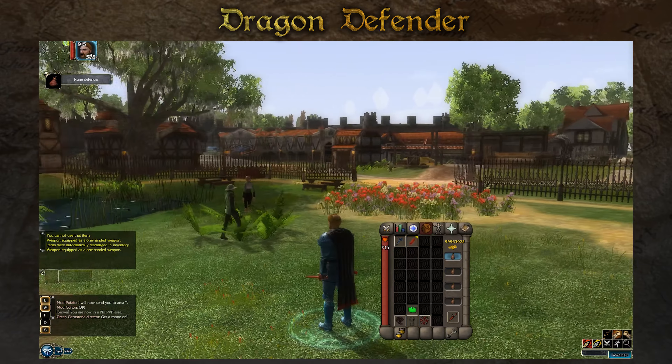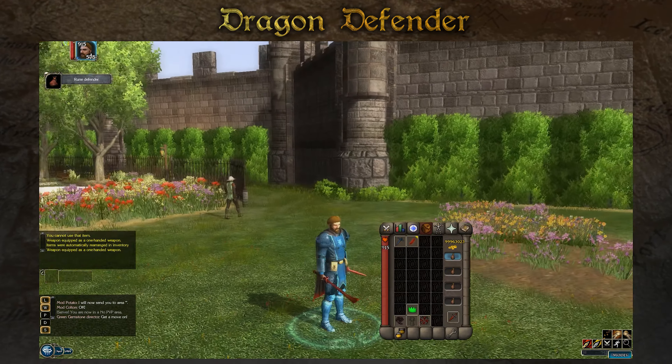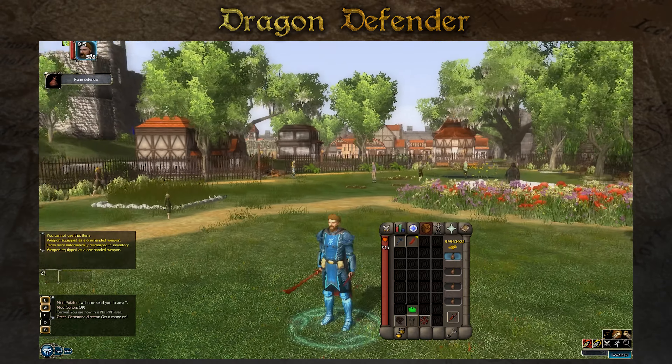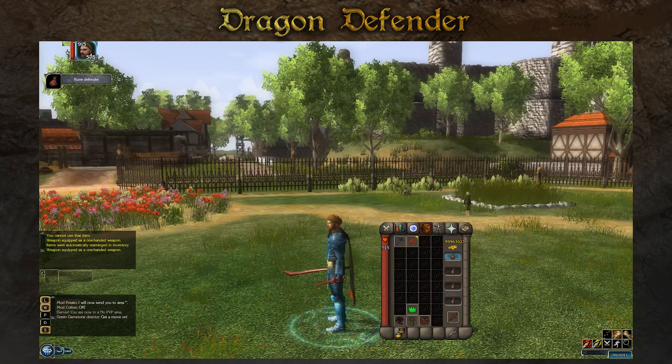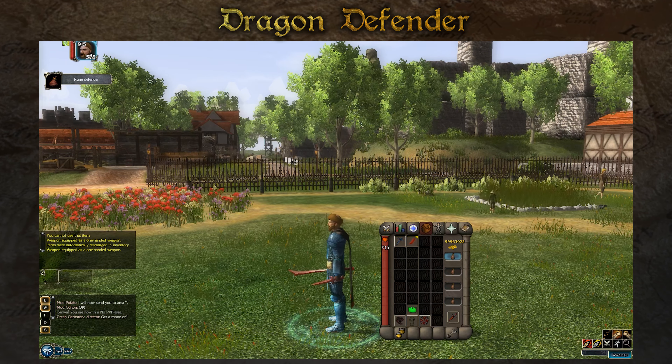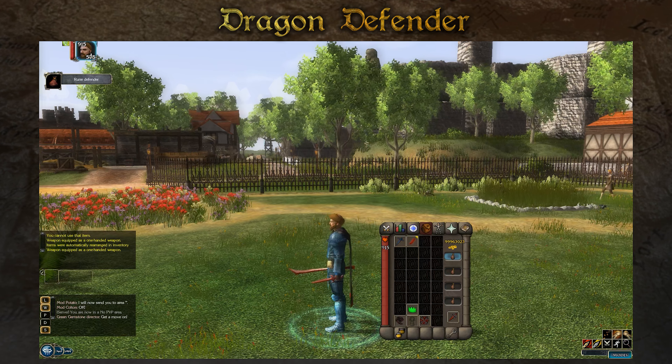A dragon metal slice has been added to the drop tables of iron and steel dragons. If you obtain one, you can attach it to a rune defender, turning it into a dragon defender. Defenders work similar to how they do in RuneScape — they provide both offensive and defensive stats.